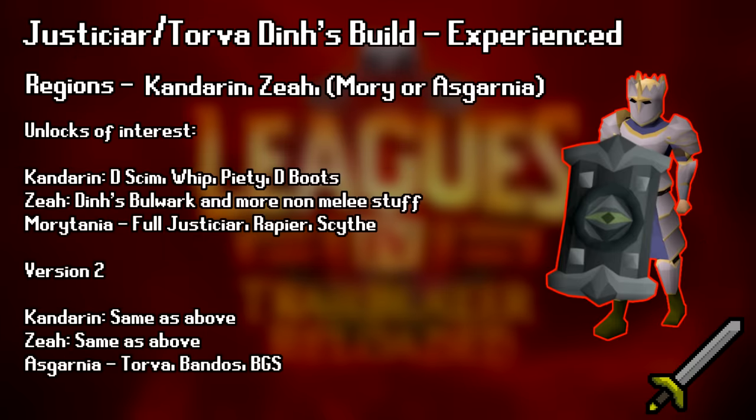There is one other build that I absolutely do not recommend, but it could be really fun because it is super trollish looking, and that is the Dinh's Bulwark build, which is typically Kandarin, Zeah, and Morytania. This build revolves around using the Dinh's Bulwark as your main weapon. This setup ideally works because you will get Justiciar from Raids 2, which makes the Bulwark stronger because its strength is based on defense, and you will get the Bulwark from Raids 1 in Zeah. Kandarin will also give you Piety for the extra power, but again, this build is not meant to be taken too seriously. It's pretty decent, but it's nowhere near as good as a Scythe build or the Fang build. But if you want to make people laugh, this is a good build.